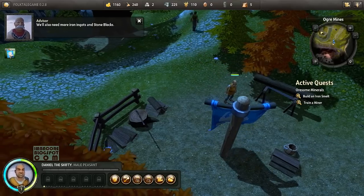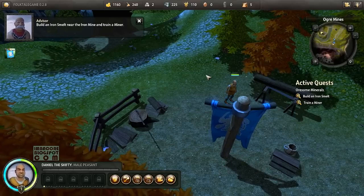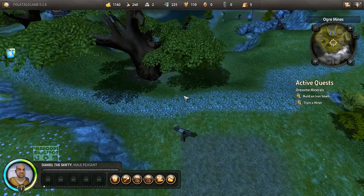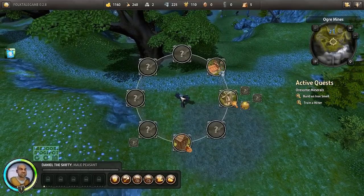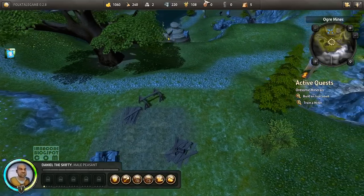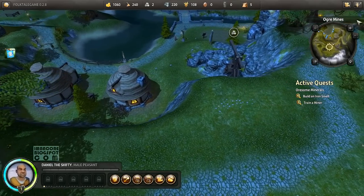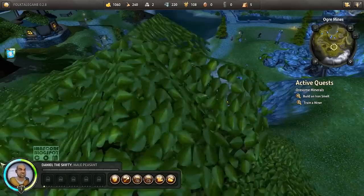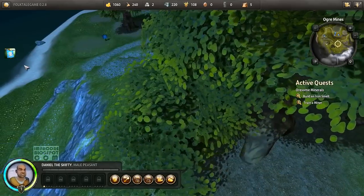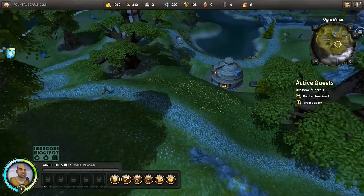We'll also need more iron bars and stone. Build an iron smelter near the iron mine and train a miner. Let's click this one — there you go. The villagers will come running here and hopefully won't run into any bugs. Everything is going smoothly, no problem.